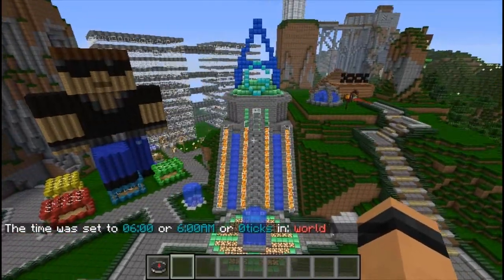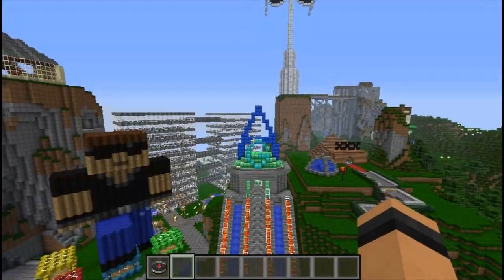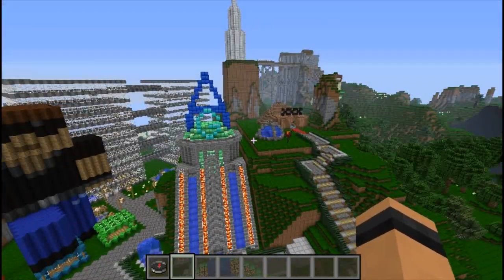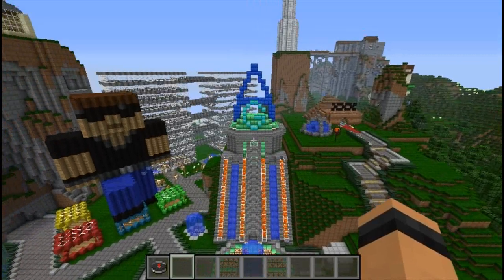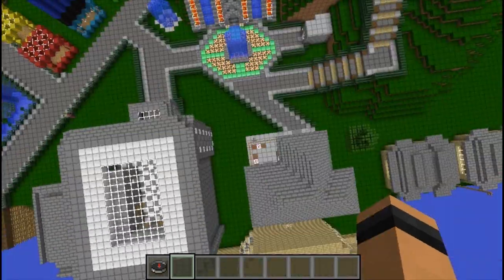What is up everybody? Mr. Ravid here bringing you a giveaway and my Aviator's WTF Paradise 2.0 map release! The second town is now finished in Aviator's WTF Paradise and is now available for download. The link is the very first link in the description. Go download it now and I'm gonna show you everything that has been added to this map since the last update, and the giveaway will be at the end of this video. So please watch the whole video and wait for the fan appreciation giveaway. Let's get started.